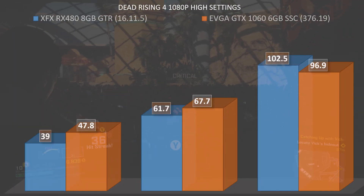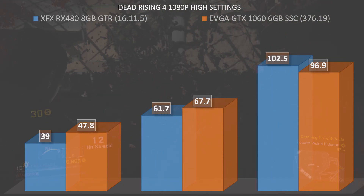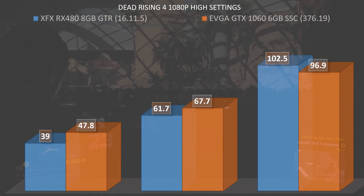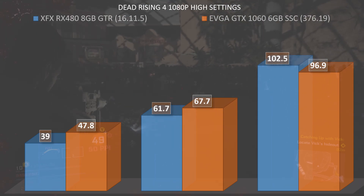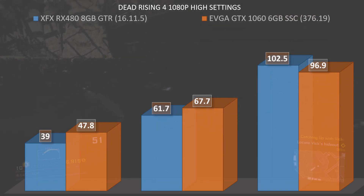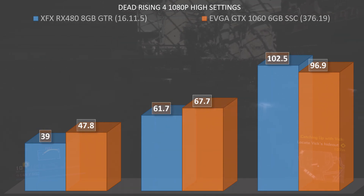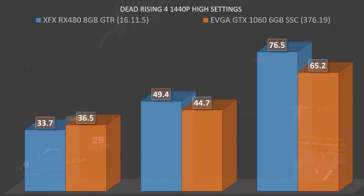Starting out at 1080p, the RX 480 had a minimum FPS of 39, an average of 61.7, and a max of 102.5. The GTX 1060 saw a minimum of 47.8, an average of 67.7, and a max of 96.9. So the GTX 1060 didn't have the higher max FPS, but it performs quite a bit more stably than the RX 480 at 1080p — giving the win to the GTX 1060 here.